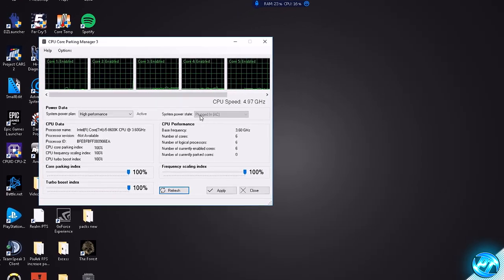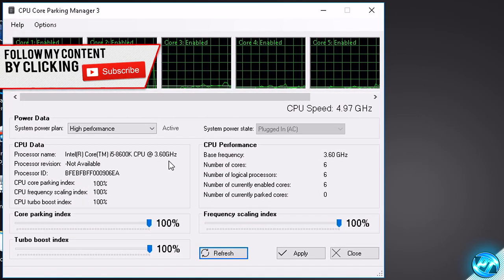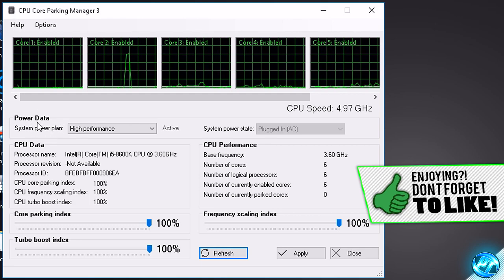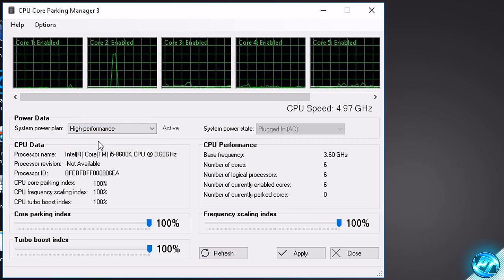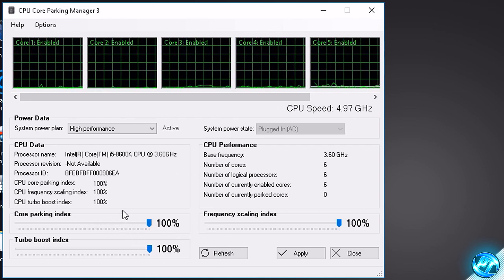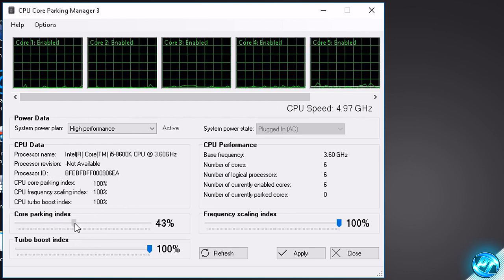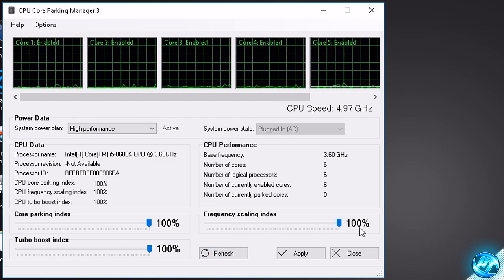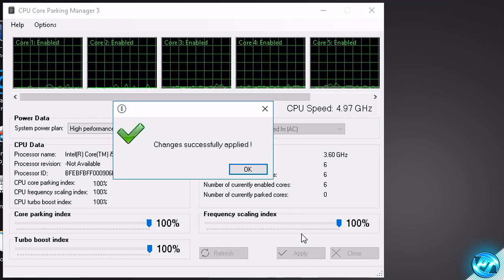Once installed, make sure 'Launch CPU Core Parking 3.exe' is checked and press Finish. After a few moments the program will open. To set it up properly, go to the Power Data Plan drop-down at the top left and select High Performance. Then go to the sliders and set them all to 100%: drag the Core Parking Index to 100%, the Turbo Boost Index to 100%, and the Frequency Scaling Index to 100%. Once done, press Apply. It will notify you that changes have been successfully applied — press OK.